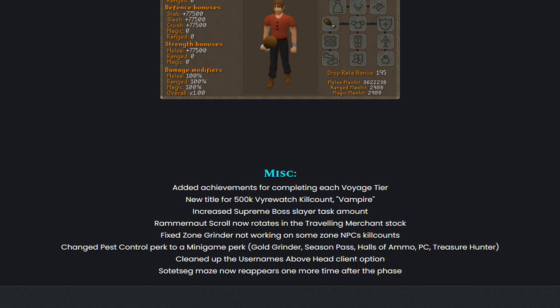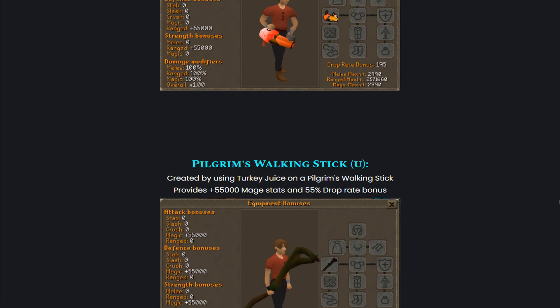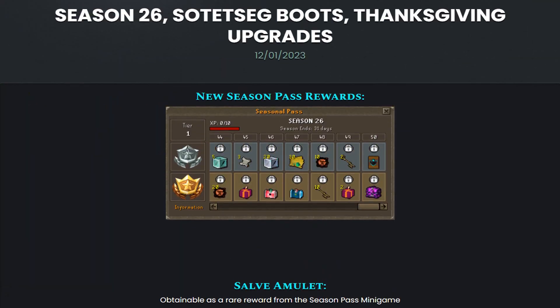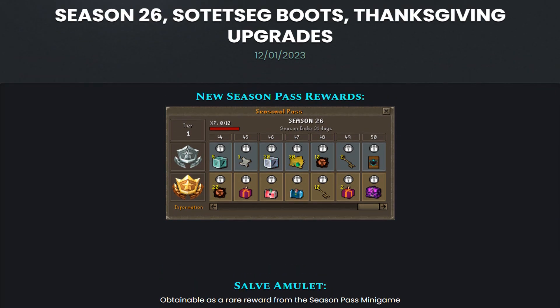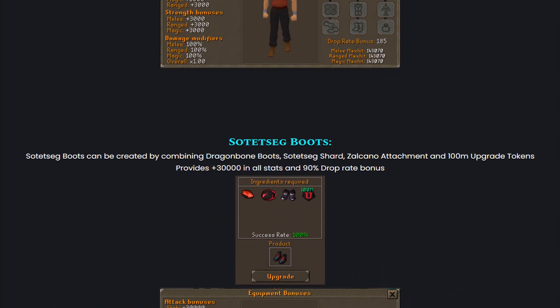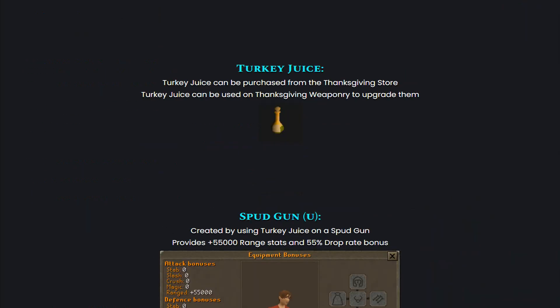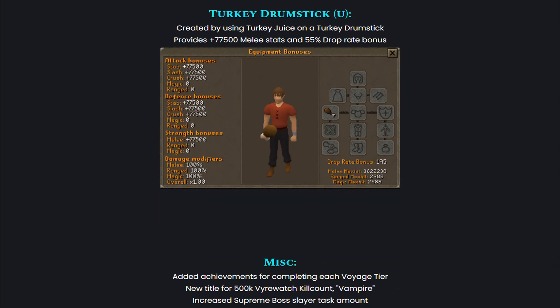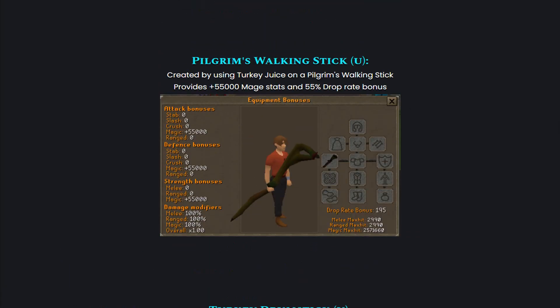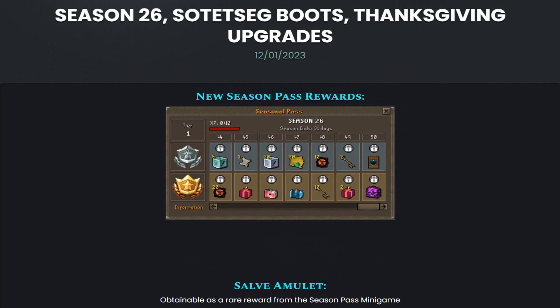They also cleaned up the usernames above head client option, and the Sorted Check Maze now reappears one more time after the phase. Insane new updates have been made at Loonite RSPS. The owners are working very, very hard on the server, and I do believe they are also going to be dropping the Christmas update in about two weeks. Whenever the next update comes out, that will probably be the Christmas update, so I'm very excited for that. Let's now head in-game and check out these updates.